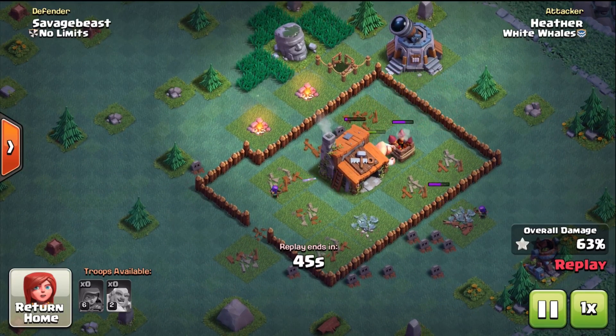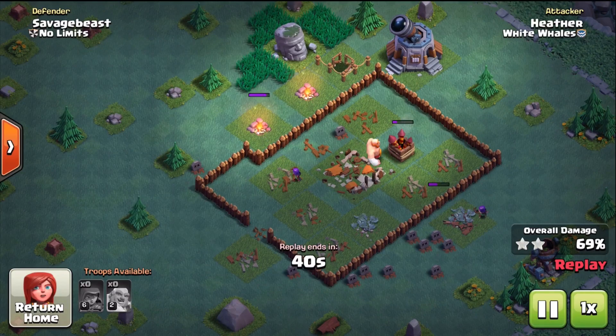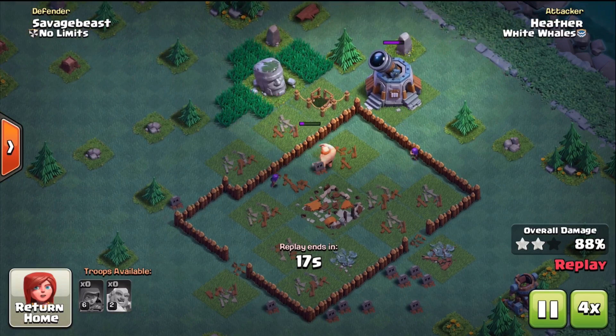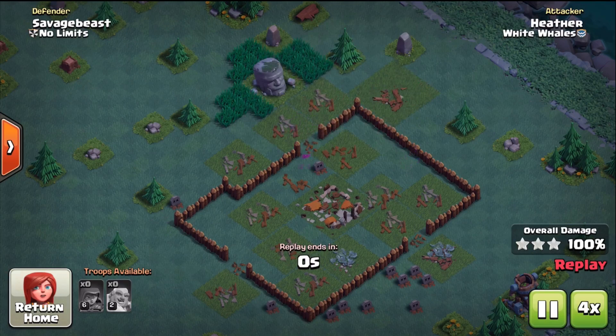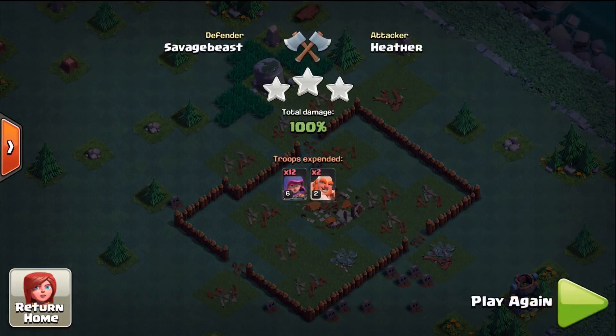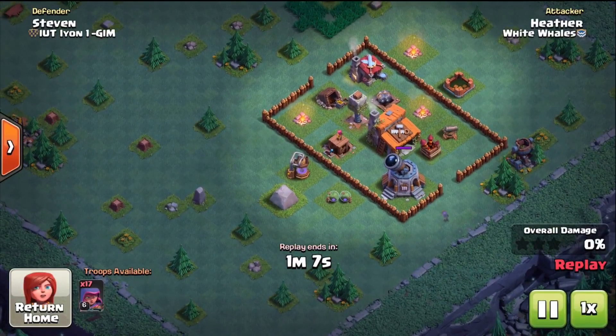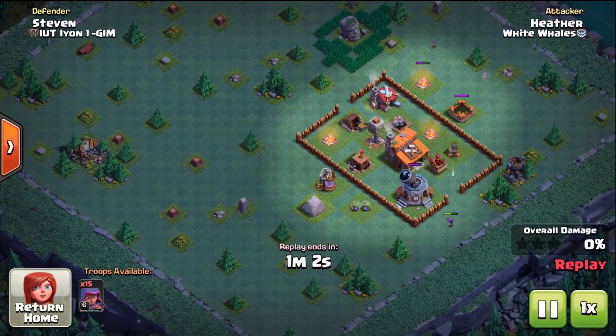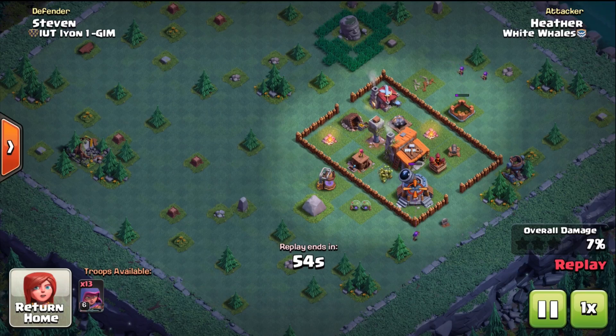If you're going to go over your max on gold and elixir as you're battling, then buy things like your traps and get your mine and pump upgraded and buy your walls. The walls are going to become really important for your defense. Don't upgrade anything from level one other than your elixir storage to level two and your gold mine and elixir pump if you need to. Work on those first things that aren't as expensive just so you can get that third army camp faster.